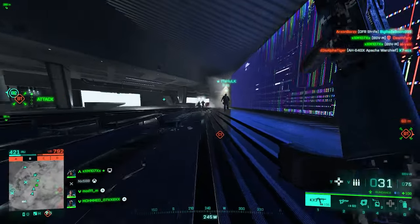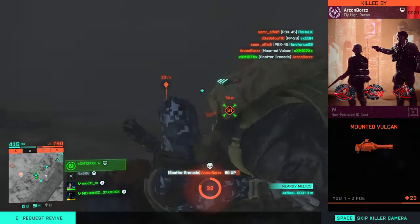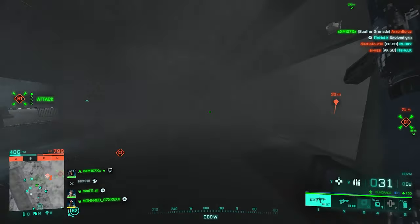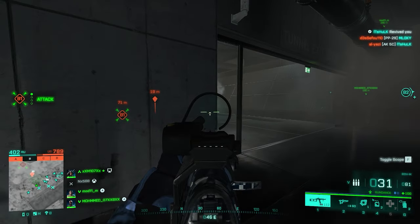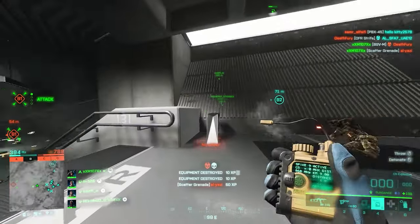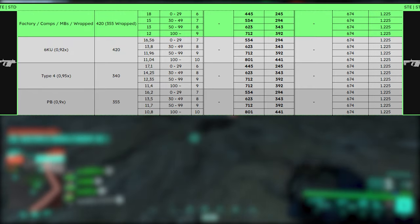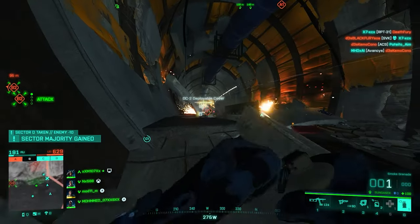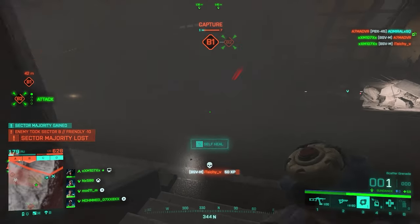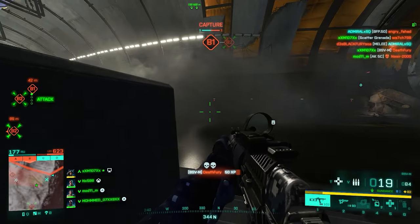Now let's move on to heavy suppressors, which decrease both damage and muzzle velocity. Starting with the Type 4 Heavy Suppressor — it's popular among heavy suppressor users because its damage multiplier is 0.95 times, which is actually higher than the 6KU light suppressor. Going back to the K30: base damage is 18, with 6KU it's 16.56, but with Type 4 it's 17.1 — so Type 4 deals more damage than 6KU. The downside is it decreases muzzle velocity more than any other suppressor in the game.